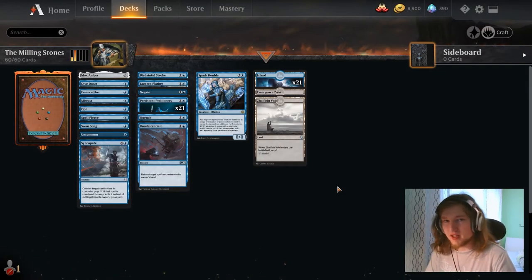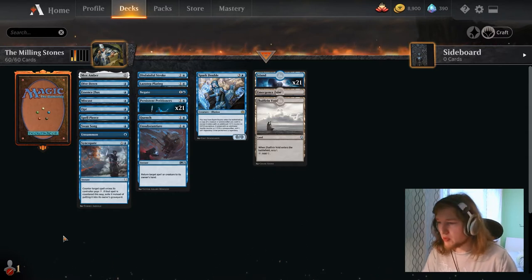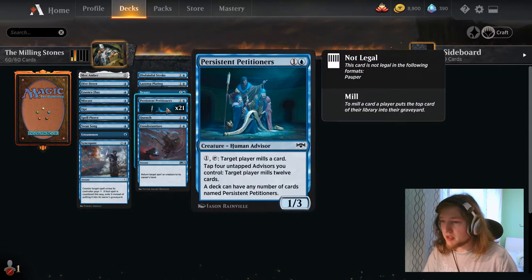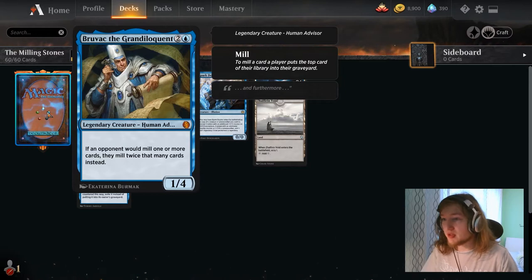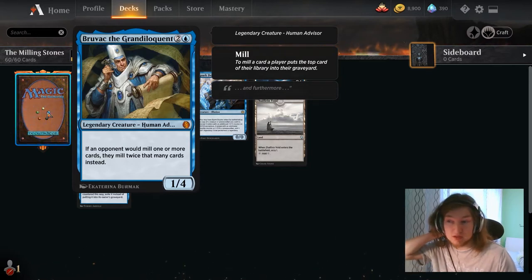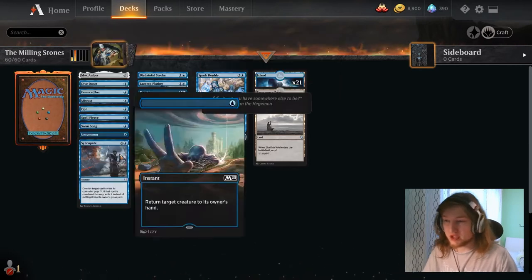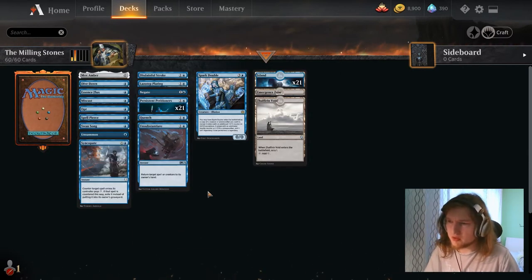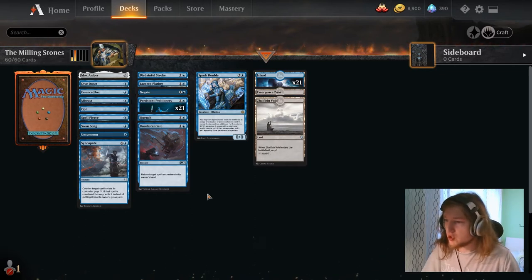Hello YouTube, welcome in on this fine day. Today we are going to play Bruvac Mill in Historic Brawl. The deck aims to win by using the abilities of Persistent Petitioners together with Bruvac the Grandiloquent, who is also an advisor, to mill out the opponent for 24 each time. Two activations are 48 cards, which is enough by that point in the game to win.